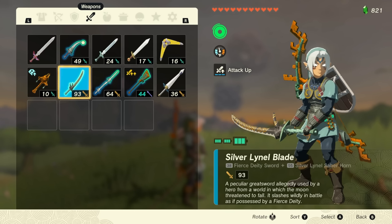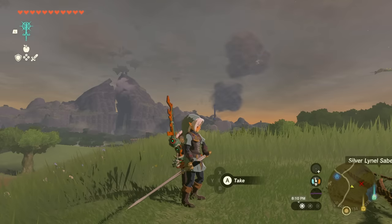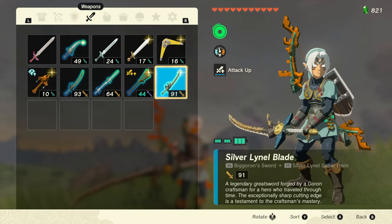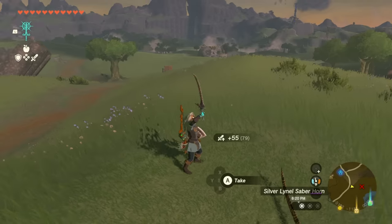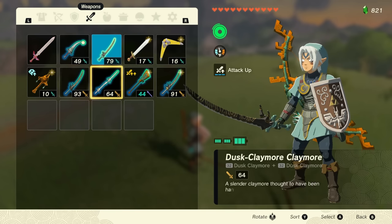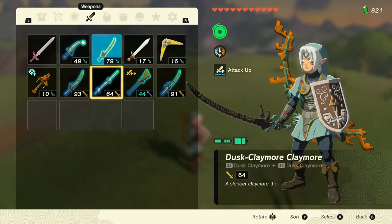It's dealing 93 attack damage — that is an insane weapon. Definitely scan your amiibos and fuse them. The Bigoron Sword fused with a Lynel weapon creates a similar big-sword style, which is really awesome. Here's the White Sword of the Sky fused — 79 damage. These weapons automatically fuse to do massive damage, and you should definitely do that when you have all these extra swords, especially the high-powered ones. It's worth it.